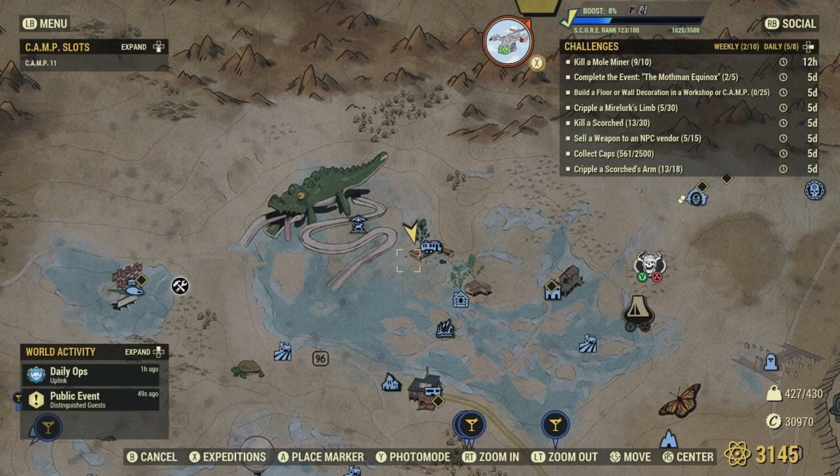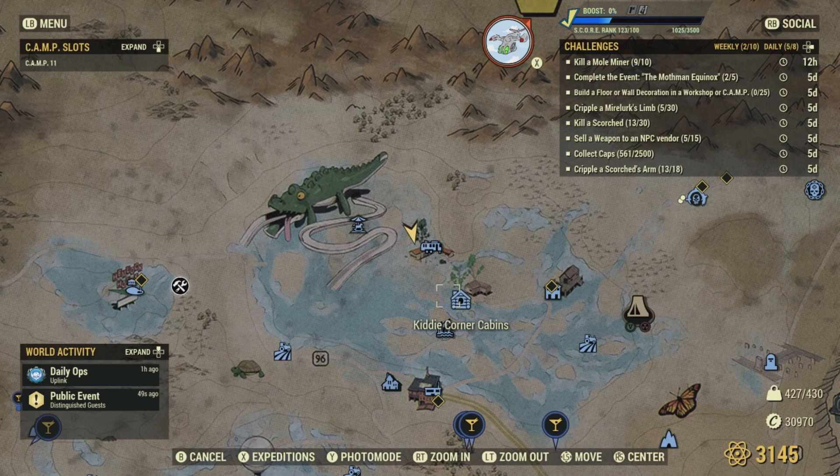Here's the Willard Corporate Housing. It's right next to Wavy Willard's Water Park, directly north of Kitty Quarter Caverns and the Toxic dried lake bed.